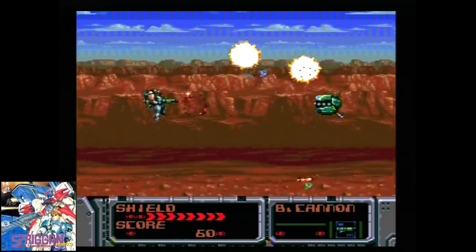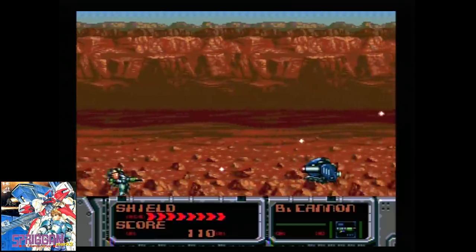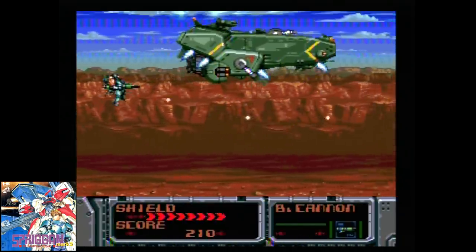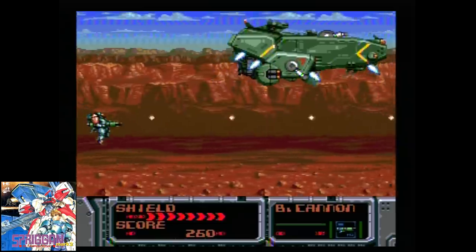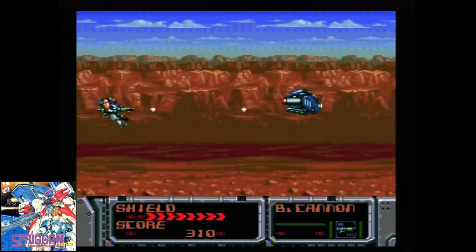Compile was back with Spriggan Mark II, a PC Engine CD game that was quite different from the first. This one is heavily mecha-themed and scrolls horizontally. It's cinema-heavy and has some major pacing issues, but is otherwise an okay game.